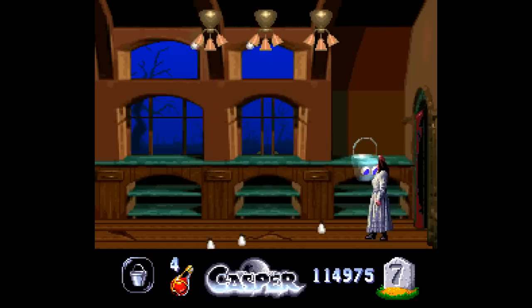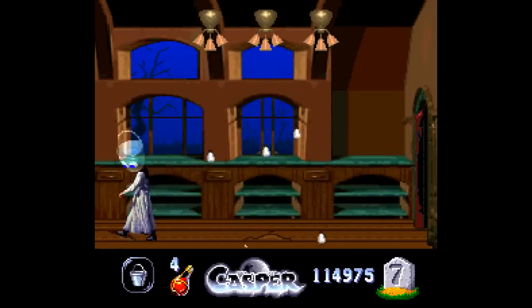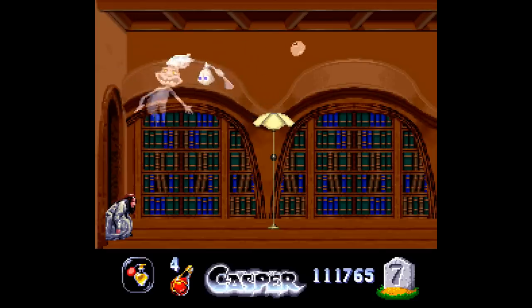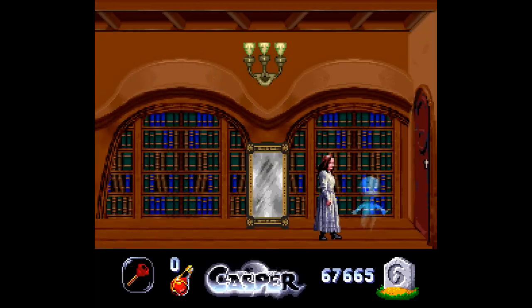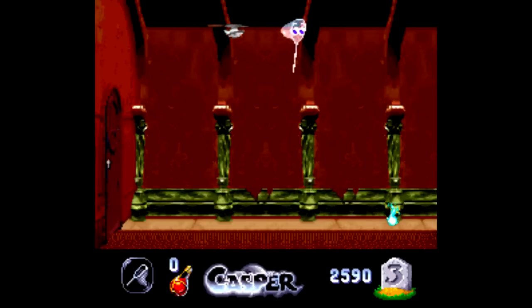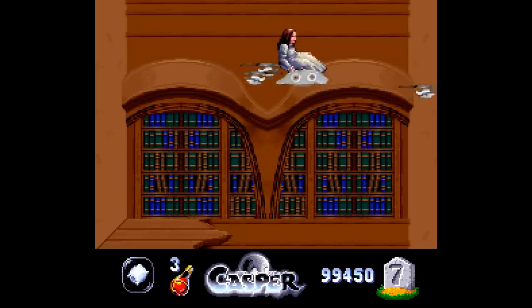If this reminds you of A Boy and His Blob for NES, you'd be exactly right, since this was made by the same dev team and essentially uses an updated version of that same game engine. All told, there are 14 different things you can morph into. You use the L and R buttons to scroll through them, press B to attack, and press Y to change forms. You can press the A button to turn yourself invisible so other ghosts can't see you, and the X button warps you to another room via mirrors. Navigating this huge house can be a little tricky at first, but you can always press Select to bring up the map.